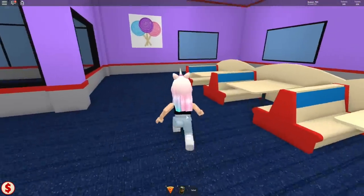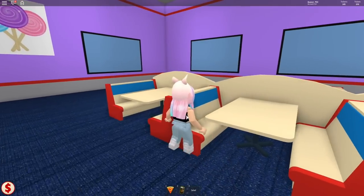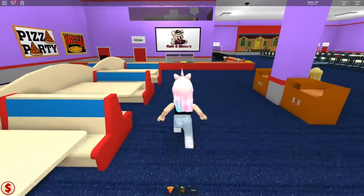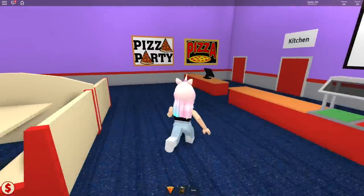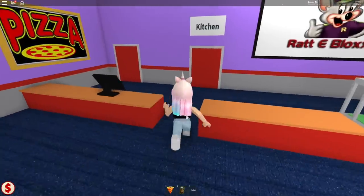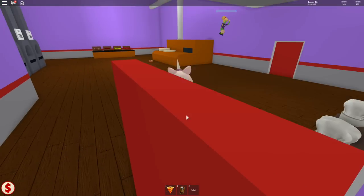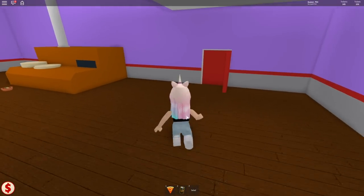So here we have the booths. Can we sit here? We can eat some pizza. I can't sit for some reason. This game is pretty new, so I'm sure they're still doing a lot of updates. Here's like the main counter where you come and get your tokens and order your pizza. There's a kitchen. Goldie, did you see?